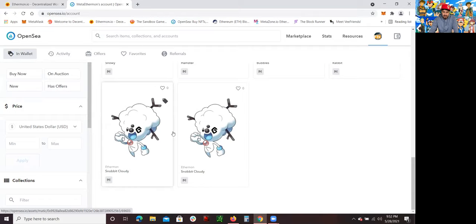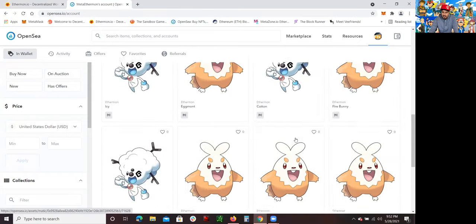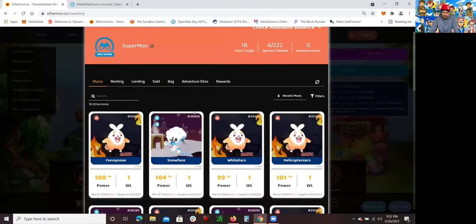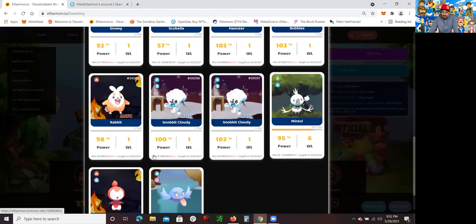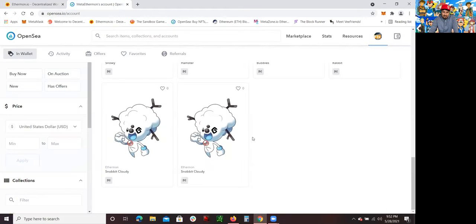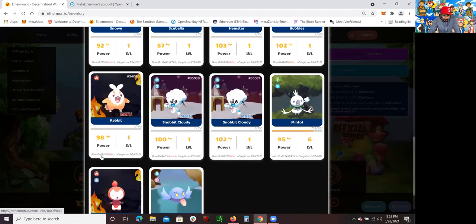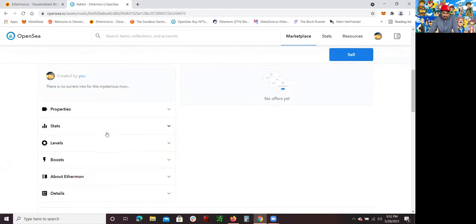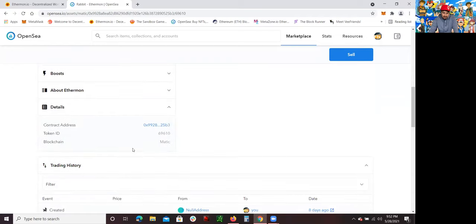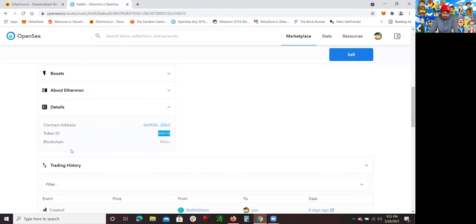The ones that are off-chain don't show up here, so that's the reason why you want to train the Matic ones — the ones that do show up. The same Matic ones I have in Ethermon are here on OpenSea. For example, Rabbit — you'll find Rabbit right here. If you look at the Mon ID on Rabbit, it's 69610. And if you click on Rabbit on OpenSea, you can see the same ID number in the details — token ID 6910, Mon ID 69610. So they match.